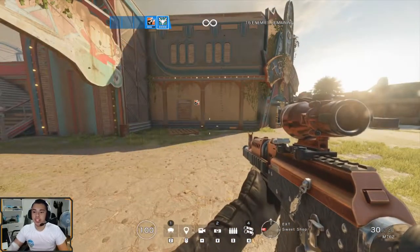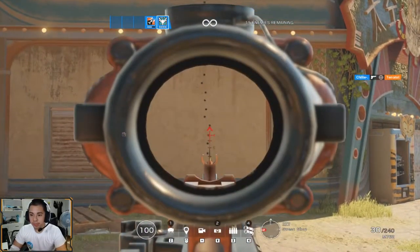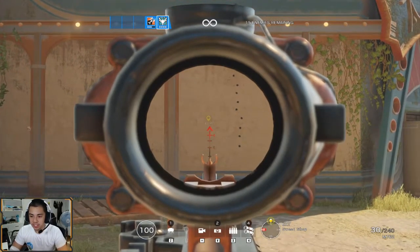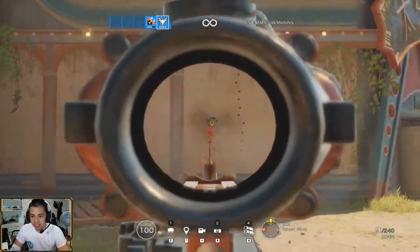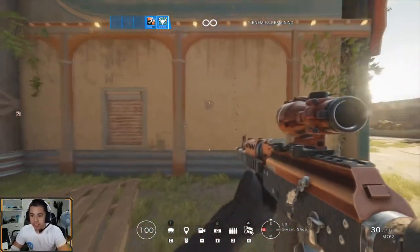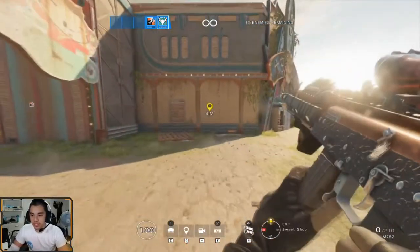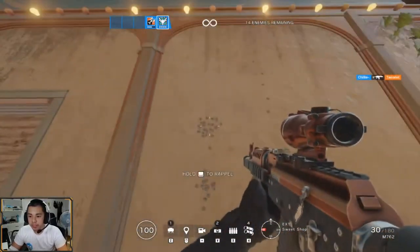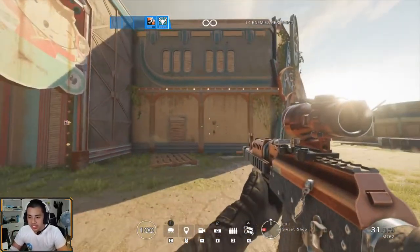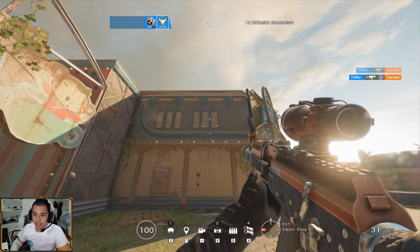Once you know the recoil pattern is mostly vertical, you draw the opposite line - instead of the gun going up and left, you pull your mouse down and then right. That gives you a tighter grouping at 10 meters. It takes practice - you need to remember each operator's recoil pattern, and that's basically how you learn recoil control.